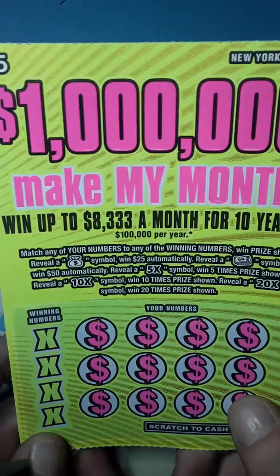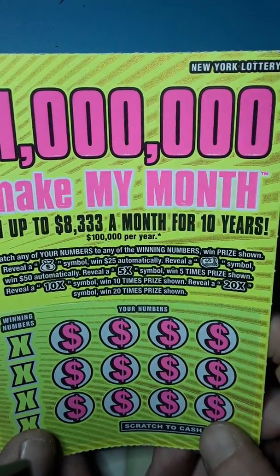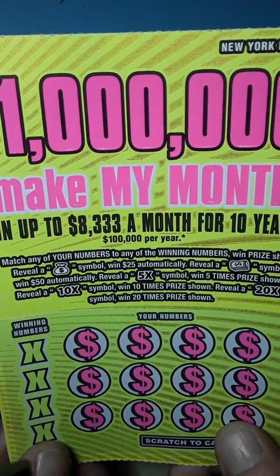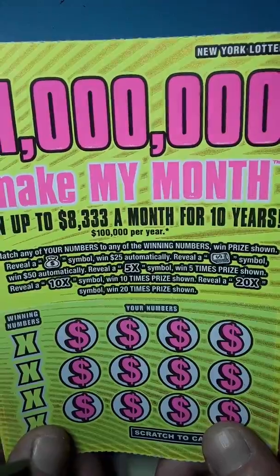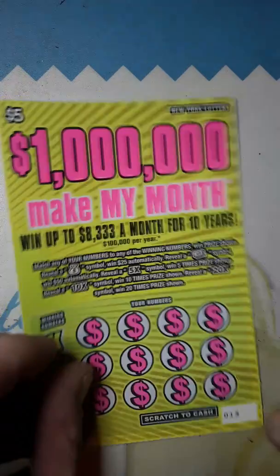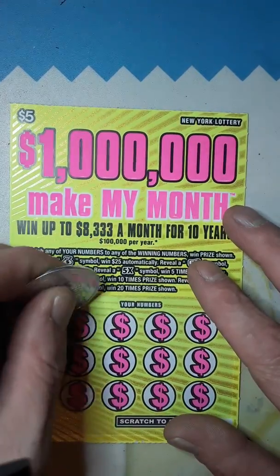Next, we're going to move on to the new $5 ticket. $1 million Make My Month — up to $8,333 a month for 10 years, $100,000 per year. Nice. On this ticket, we need to match our numbers to the winning numbers to win the prize shown. If we find a money bag, we win $25 automatically. If we find a money roll, we win $50 automatically. We can also reveal a 5x, a 10x, or a 20x to multiply our prize. This is ticket number 13, my lucky 13. And the odds are 1 in 4.05. Let's see if we can get a win. I'm symbol hunting on this one — let's find one of those multipliers.